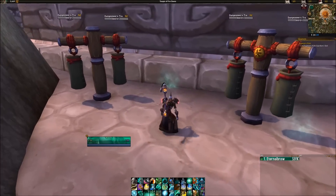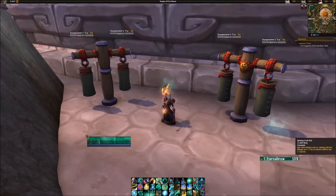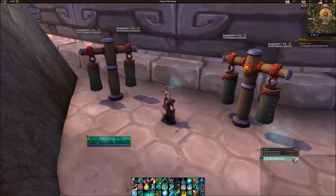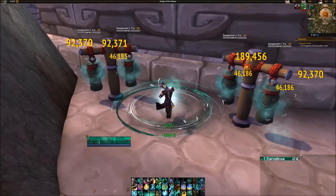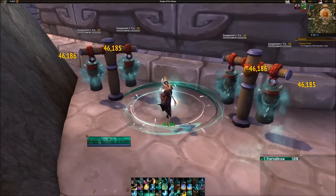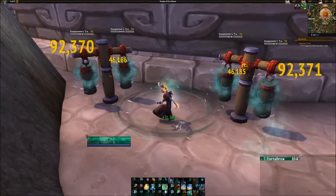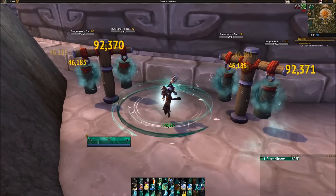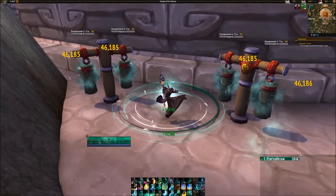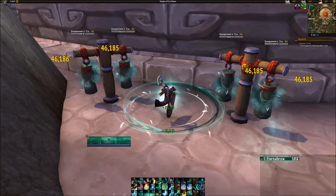One last thing worth mentioning for AoE DPS is Spinning Crane Kick — you can use it every 1.3 seconds, so don't use it on the global cooldown. Wait for your character to stop spinning and use it more fluidly. It does a ton of damage, as you can see on the meters. It's a lot of fun to use in situations where you just need to help out with AoE. Just make sure your teammates aren't dying at the same time.